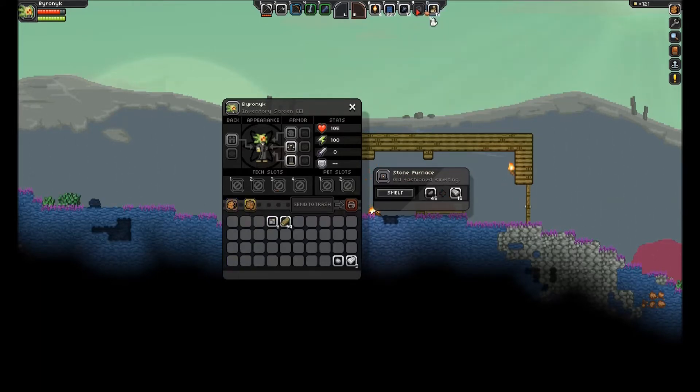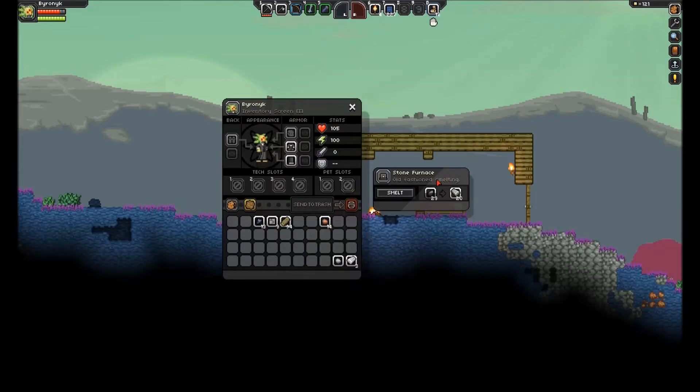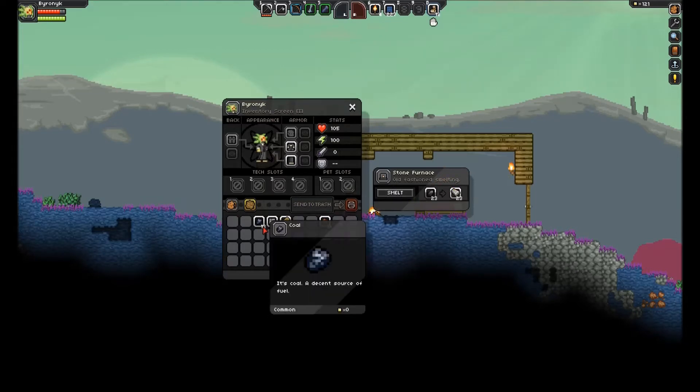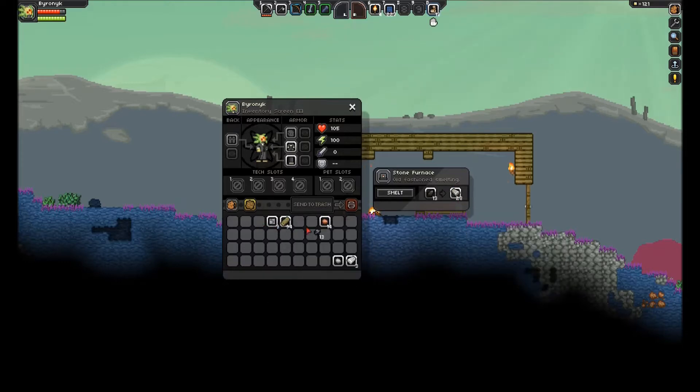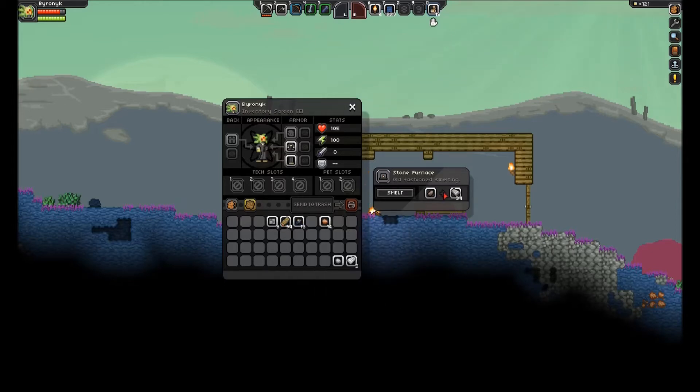I did have some copper and some coal. Now, coal cannot be smelted in the stone furnace — I've tried and I can't. You can use it for fuel in your ship, though. So for now I'm going to leave that there next to the unrefined wood. In the latest patch, you can use 10 unrefined wood to make coal, which is essentially charcoal, and it works fine. But that ratio of 10 to 1, I'm not sure how good that really is.